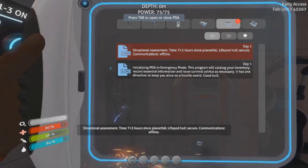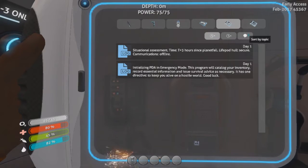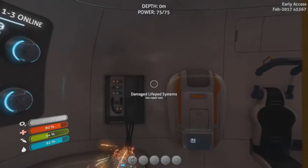There we go. Situation assessment. Time: T plus three hours since planetfall. Life pod hull secure. Communications offline. Initializing PDA in emergency mode. This program will catalog your inventory, record essential information, and issue survival advice as necessary. There needs to be another comma right there. It has one directive: to keep you alive on a hostile world. Good luck. How do I get out of this? Tab. Excellent.